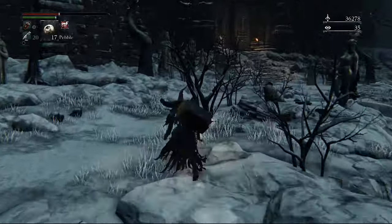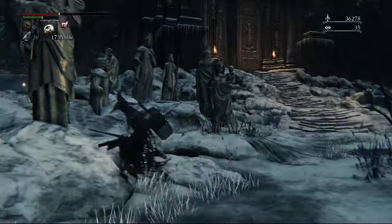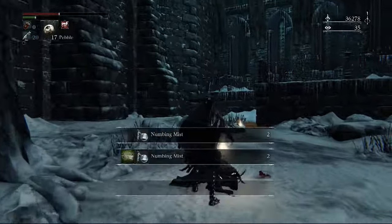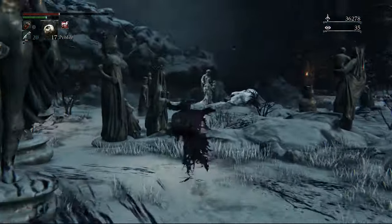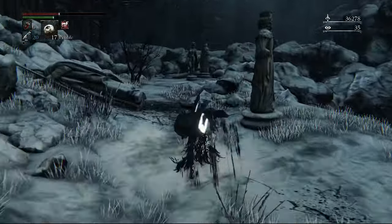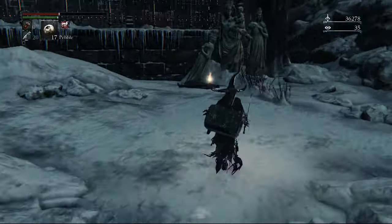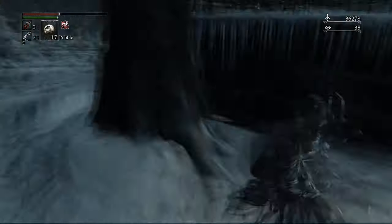Now we're going to go to the left of the lantern to this statue fountain — there's going to be an item there in plain sight. Now heading to the main door of the castle, before going in we'll head to the left. There are three items over here guarded by three of the spider things, so be careful. One more thing: past the door all the way to the end there's another item guarded by another two spiders.